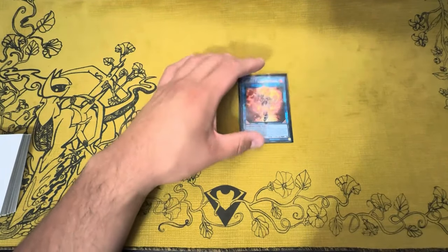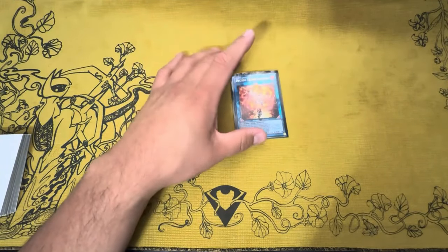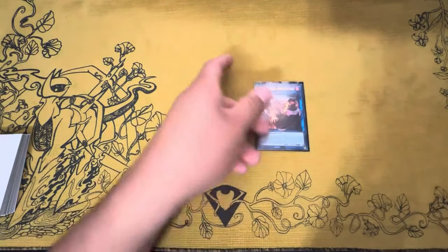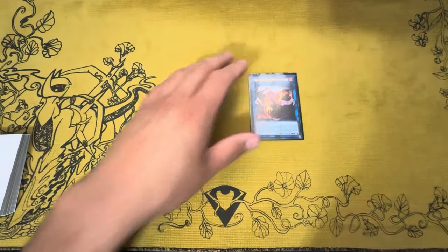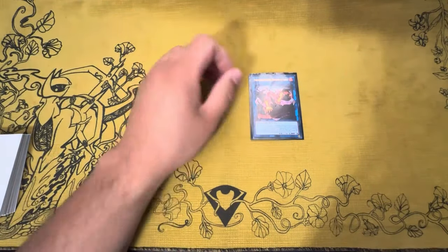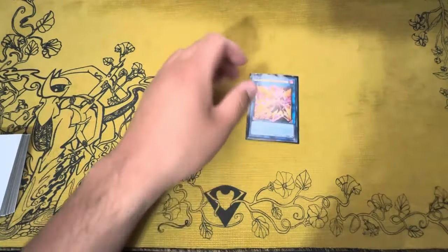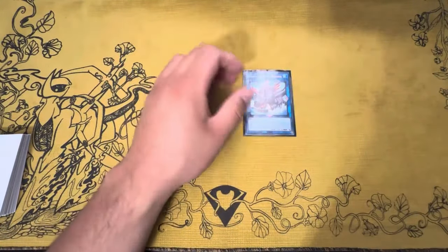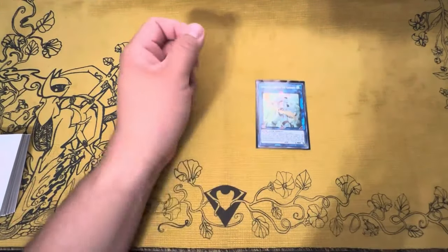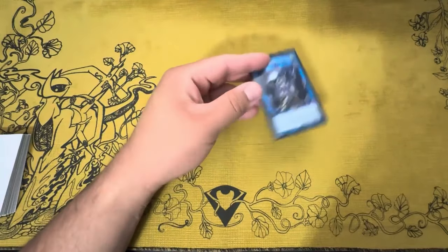Having the extra draw from Heat Soul to grab a hand trap or extender is really vital, so I think it's a great addition. We play Promethean Princess — the argument could be made to replace Heat Soul with a second Princess, but one Princess is enough. And of course Ablo Whale for a link four, Raging Phoenix for OTK plays, and Worlds Sea Dragon to enable Promethean Princess to activate.